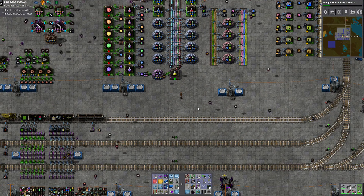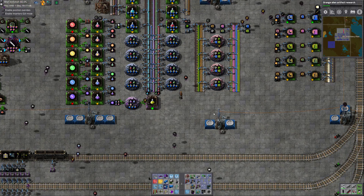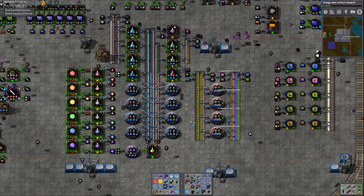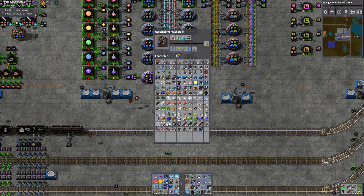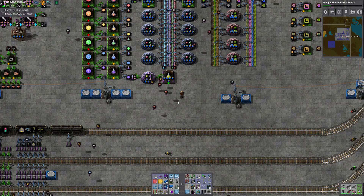Before I get running off though, I do plan to do some more module technologies in the future. So I want to just upgrade these — drop some speed modules in here for faster creation, and get some speed modules in here too since we're working on the various alien science liquids and metals.